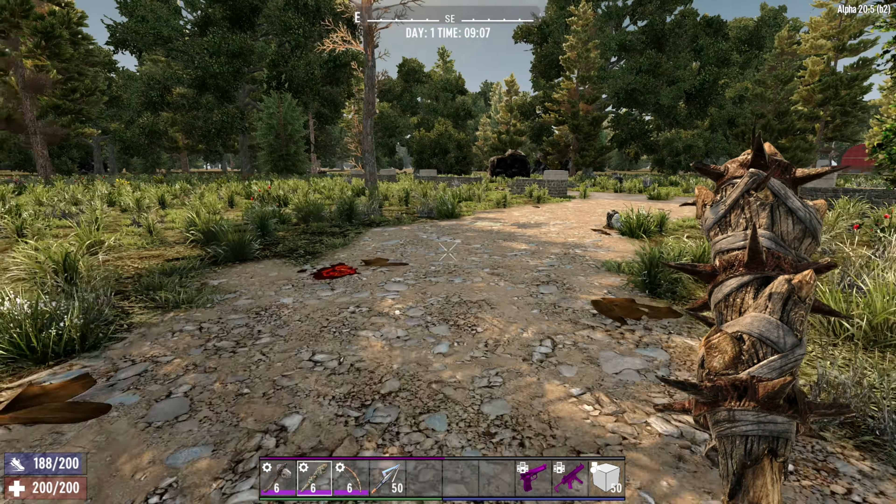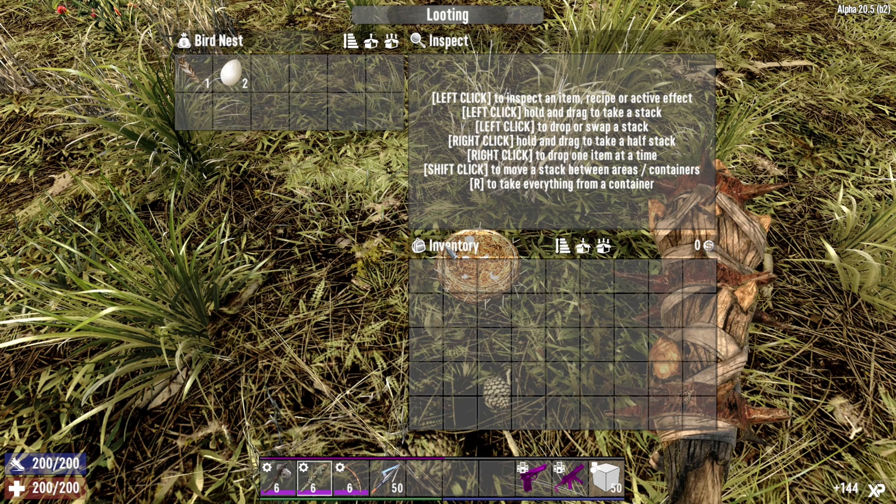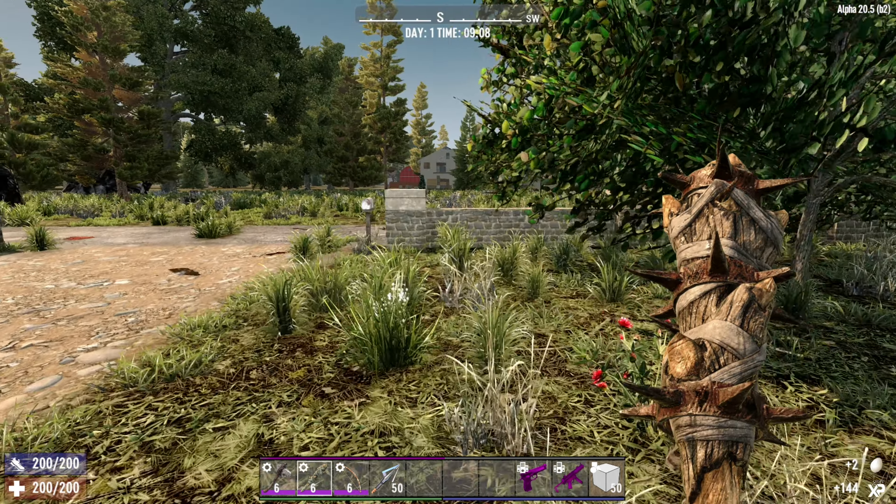Hello Mr. Rabbit — or Mrs. Rabbit, I haven't checked. Can we get our egg for the day? Two of them — what a day that is. So possibility of the book, a bit of rubbish out the front, one bit of cobble, and that is about it.